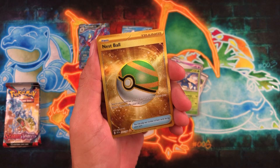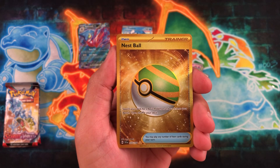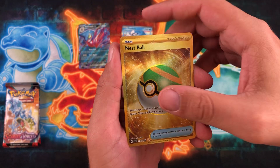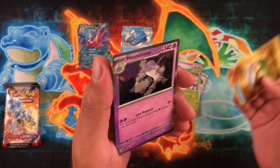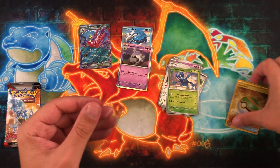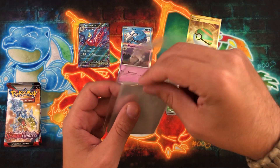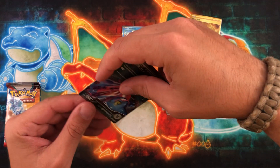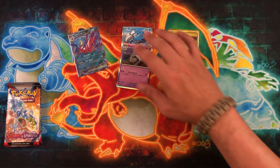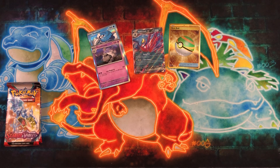Nest Ball — triple gold star rarity! Something I saw: they're not calling them secret rares anymore — they're calling everything that's three star a hyper rare, which is kind of cool. Let me pull this up real quick once I sleeve this up so you can see the rarities. From least rare to most rare you can get crazy pulls in that second-to-last slot and the last slot, which is absolutely insane.